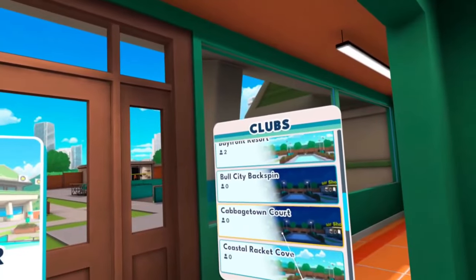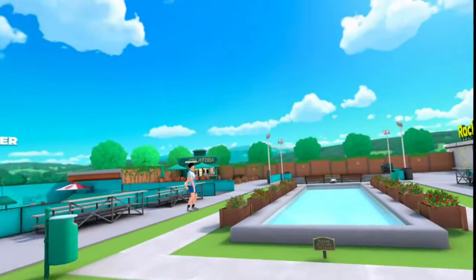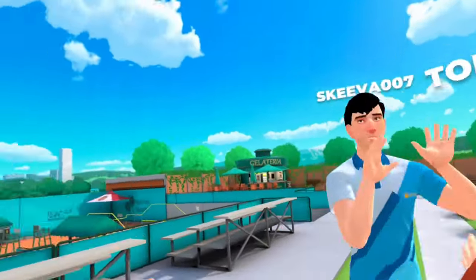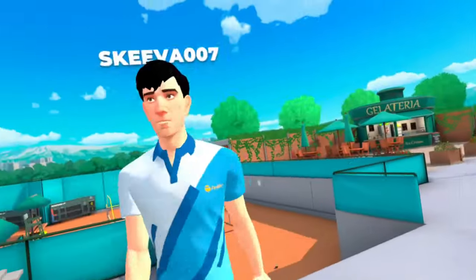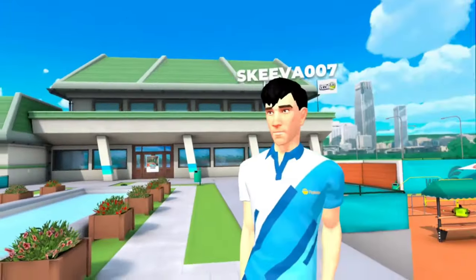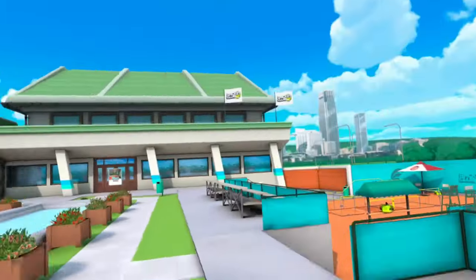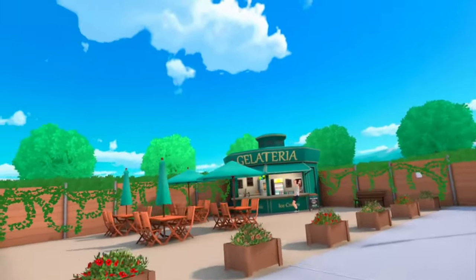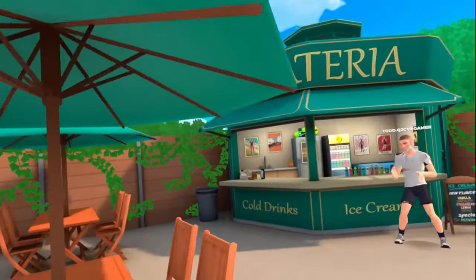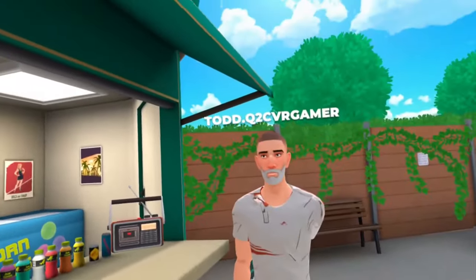Let's talk about the Club - an explorable environment that goes beyond the court. Here players can watch live matches, make new friends, and challenge anyone up for competition. It's not just about a game; this is about social and community building. This is a place where you can hang out with friends, watch matches, or team up against somebody else. Racket Club is definitely going to be a great social experience - just like Walkabout Mini Golf. Well done, Resolution.